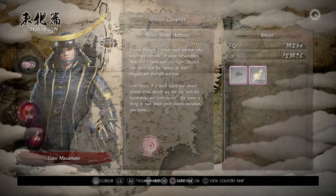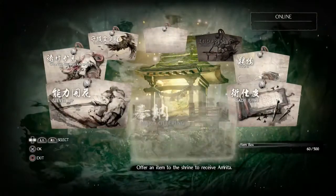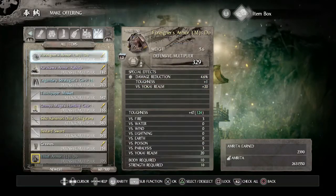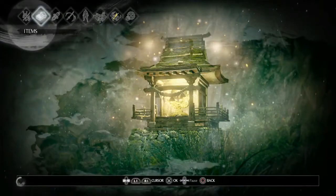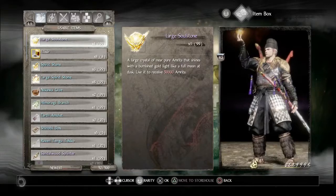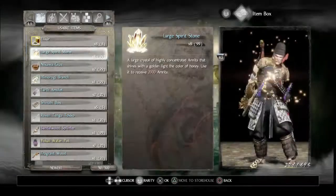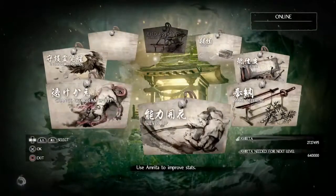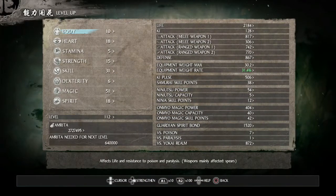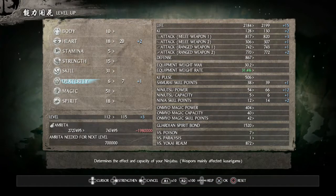Now that we have completed that mission — I did some editing here because I actually did some grinding before leveling up. Before you go to the shrine, go to the blessing, go to Queen's Eye again, gain some more Amrita farming, and then go to the shrine, go to blessing, then inventory, and we're going to level up — increasing Heart by two and Dexterity by one.